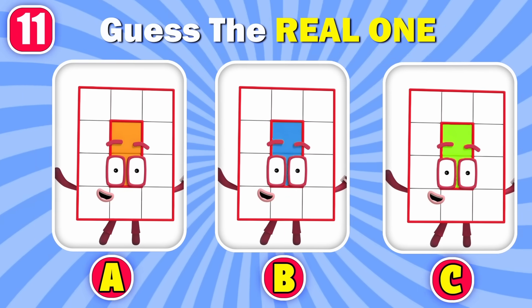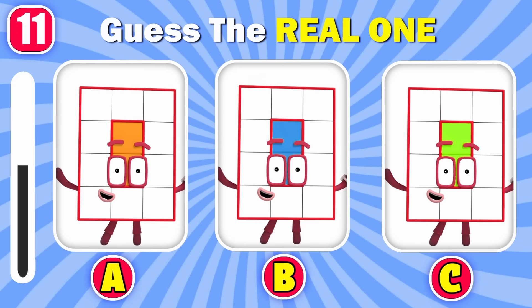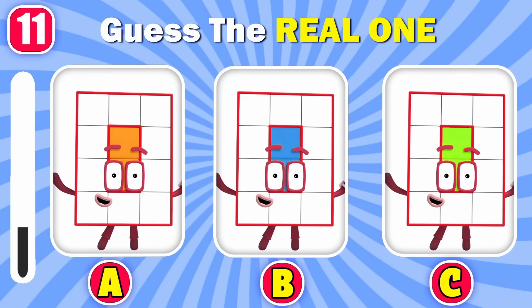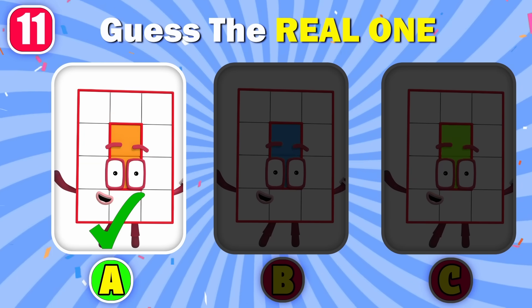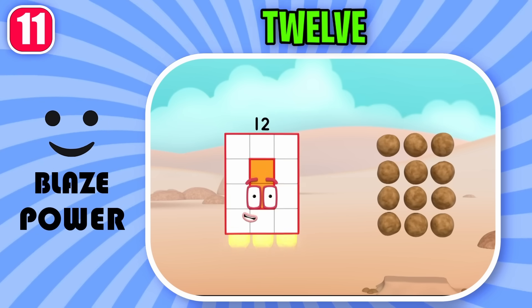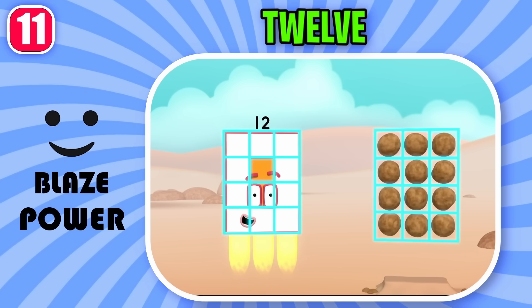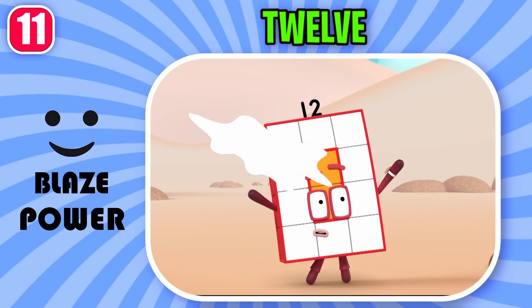Do you know which head really belongs to Twelve? That is right, it's option A. I'm a super rectangle! And that's called an array — in columns and rows, I make an array.